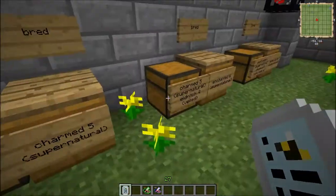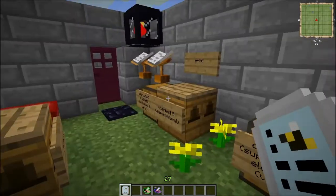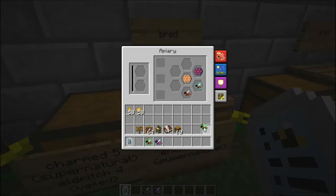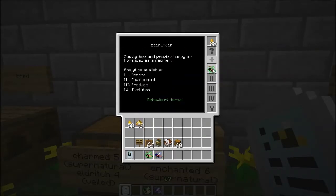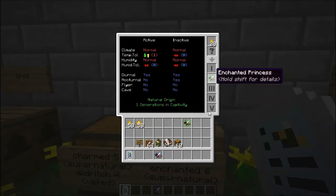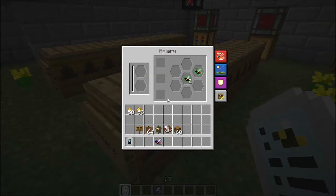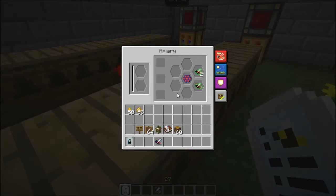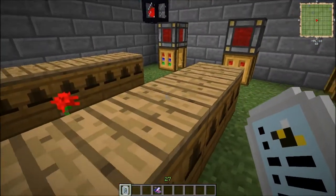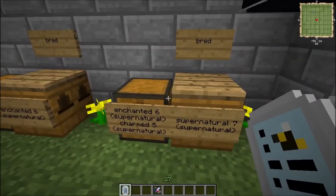Moving on to the next one, called the Enchanted Bee. It also requires an Eldritch, so you'll need plenty of those. And it requires a Charmed, which you just bred. It took just one generation — so that wasn't too hard. It's also pretty close to a purebred, which is kind of nice. I'll put these here for you to look at. From a queen of the Enchanted variety, you can expect two drones, and it looks like up to one — maybe two if you're really lucky — of the Otherworldly Comb. There's also an exhibit of what you can expect from a stack of the comb.